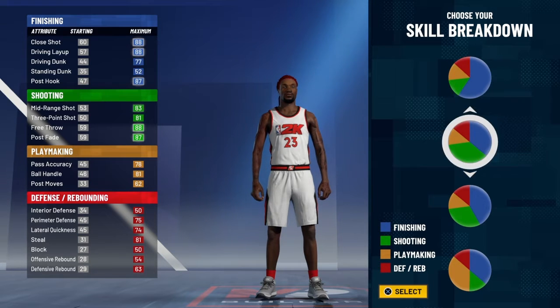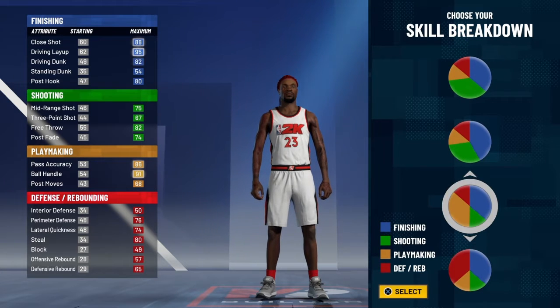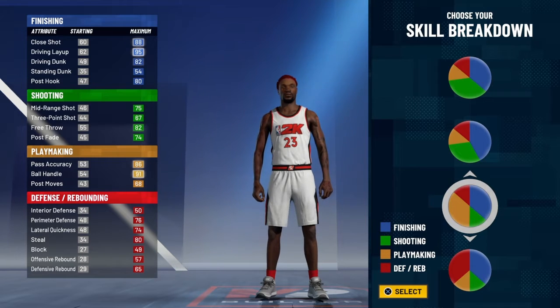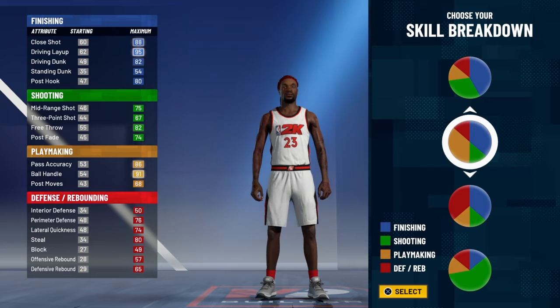So the pie chart we're going to go with — there are a few you can go with to get a similar build to what you're trying to make. But there's always going to be one category that's not right. So the pie chart you're going to go with is Hall of Fame playmaking and Hall of Fame finishing.